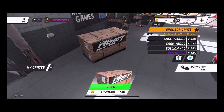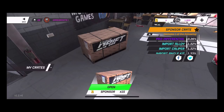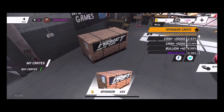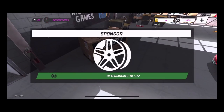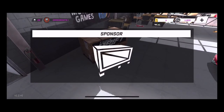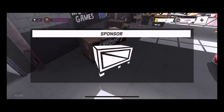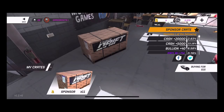We've got 15 sponsor crates — with sponsorship crates we have the ability to get all these tuning parts, so hopefully we'll get some parts to build up this car. First crate: aftermarket calipers — those are going on the car. Second crate: aftermarket alloy wheels — red Advent RS2s. Third crate: aftermarket differential. So far two parts on two pulls, looking good for the build. Fourth crate gives us a little cash, not much but some.